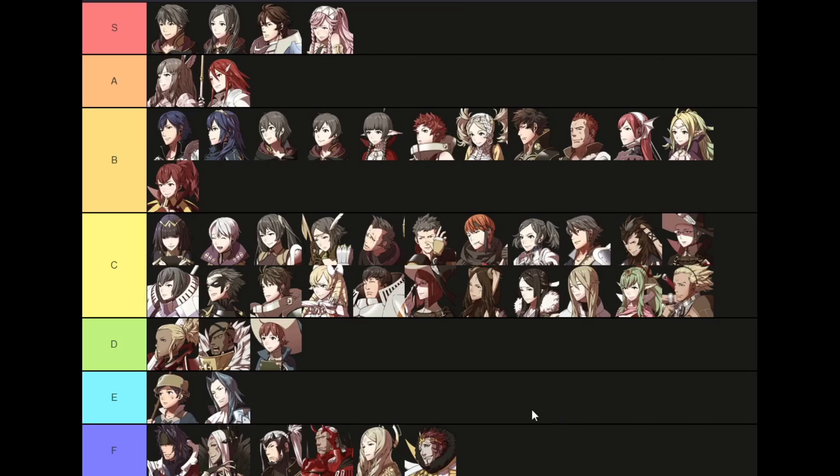E tier is units you have to heavily invest in for what you're getting, and F tier is units that shouldn't exist in the first place — they just technically do because you can recruit them in random Xenologue paralogs right before the very last chapter. Anyway, that's my Awakening 15-minute tier list. Leave your angry comments and corrections below, leave a like if you enjoyed. Next up is Fates — I'm debating splitting it into the three different games. Thank you for watching, this is Miserable Zenith signing out.